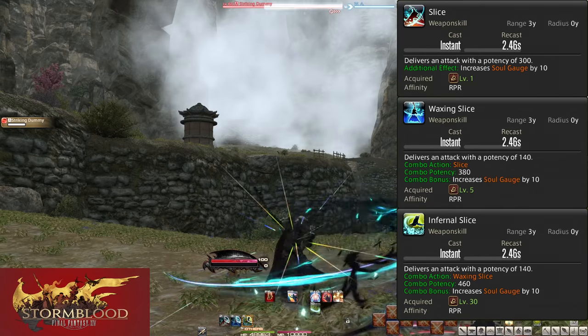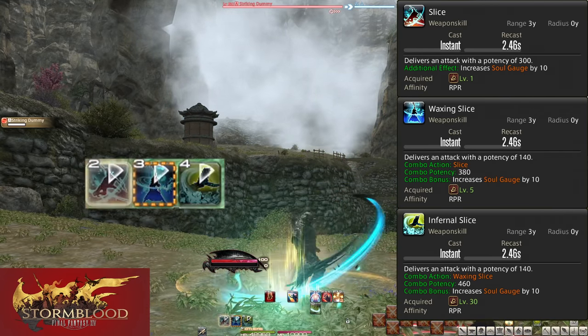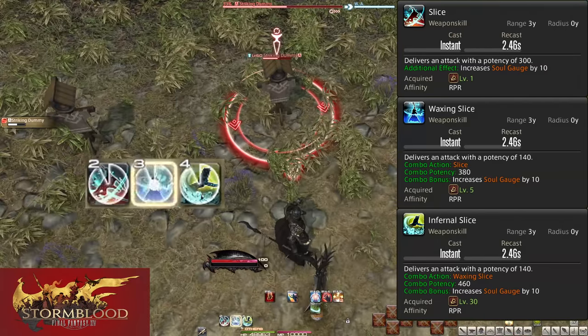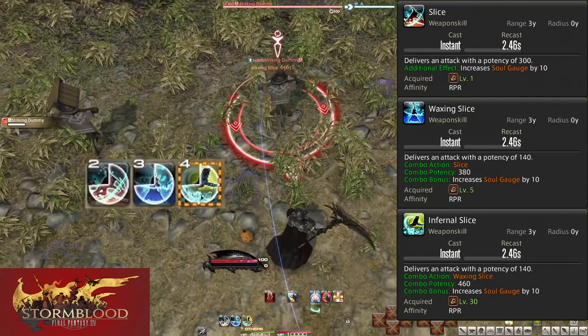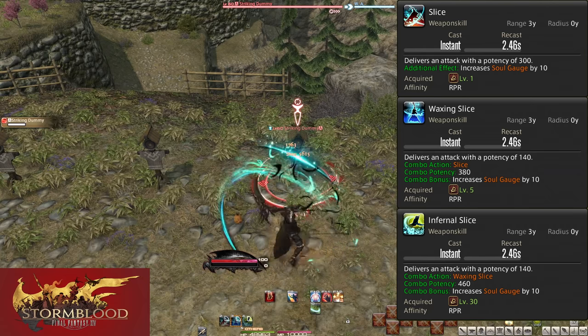A combo continuation looks like a glowing broken-line border on the next skill. This can mean several things, but in this case it means combo. This gets more complex when we add in the rest of our toolkit.